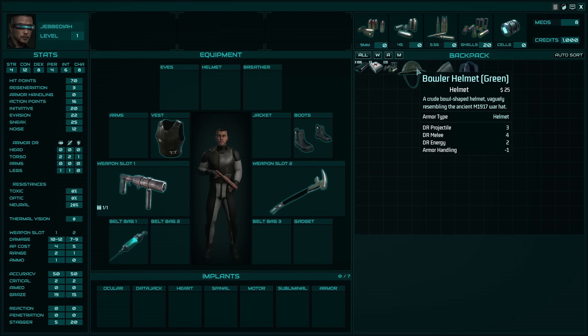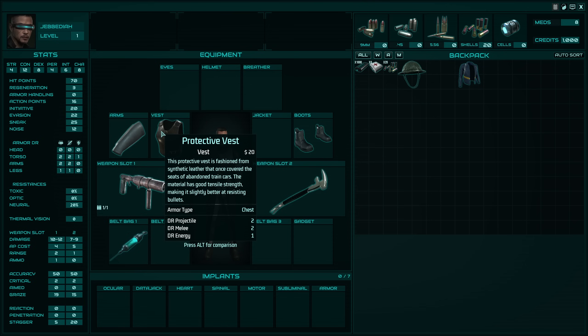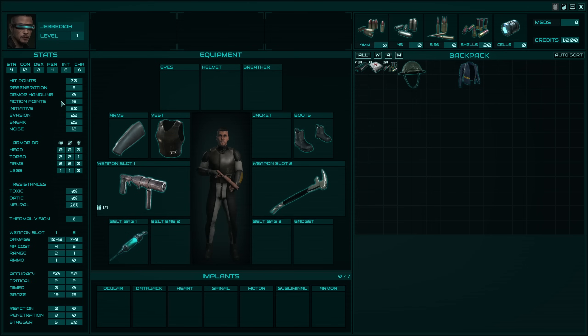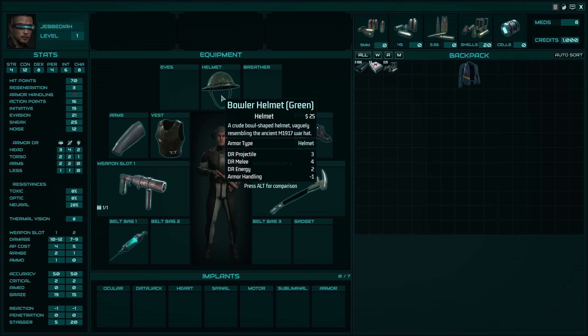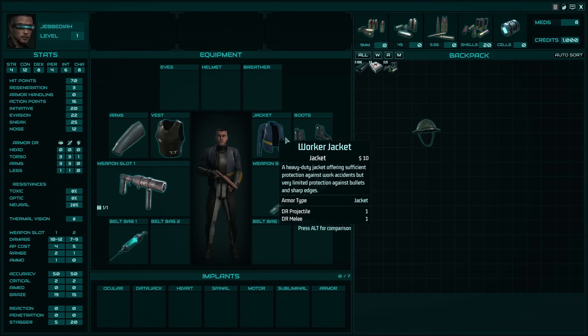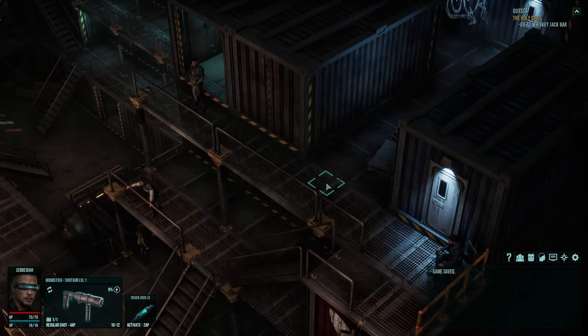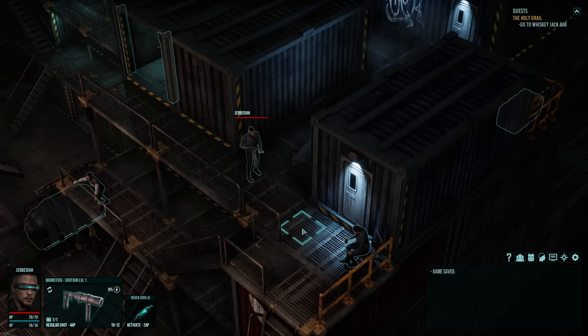Armor handling minus 1 — so we cannot use armor at all, unless it's something like protective sleeves. Pressing Alt gives a comparison: if I equip this armor I get a penalty to initiative and evasion, which is bad. Our evasion is only 1 though, so it's not too bad — but still bad. What exactly does armor do? Just damage reduction — projectile damage reduction. Worker jacket here. Somebody else is going to wear this — we have companions, we don't need to worry too much right now. It's the beginning of the game.